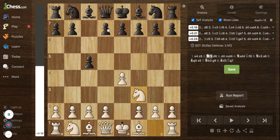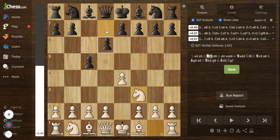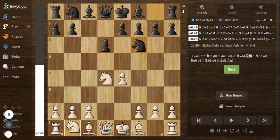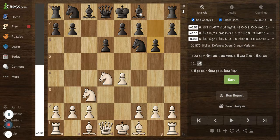Another variation we'll be looking at is the Dragon variation, which is also a very nice variation for black. Going back: after e4, c5, knight to f3, d6, d4, c takes d4, and knight takes d4 — we have knight to f6 and knight to c3. Here black plays g6, going for the Sicilian Dragon variation, preparing to fianchetto the dark-squared bishop.